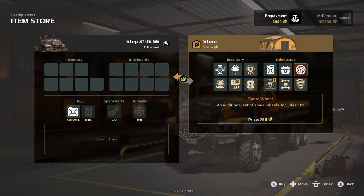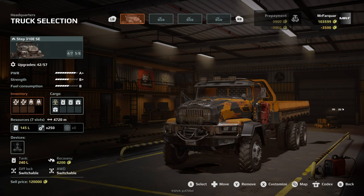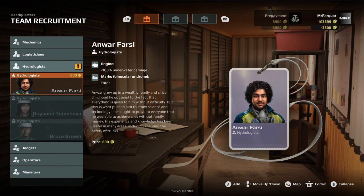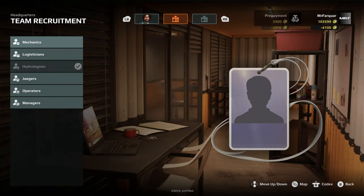Cargo — we need to make sure we've got the hydro monitoring system. I'm going to take extra fuel and parts just in case. We'll take two jacks, two of those. And then we're going to have our hydrologist — we'll take Anwar with us. And then we have our mechanic — we always take Mike the mechanic with us.